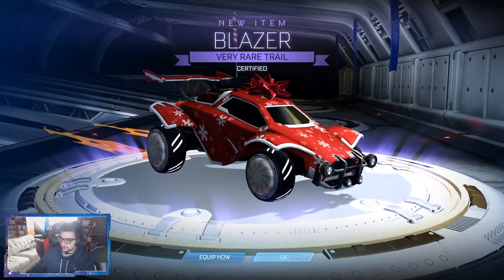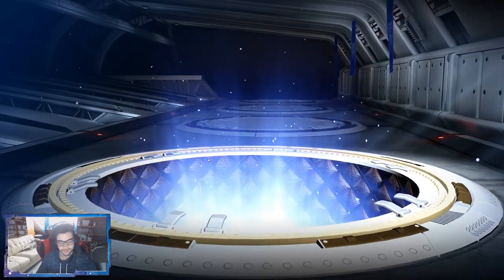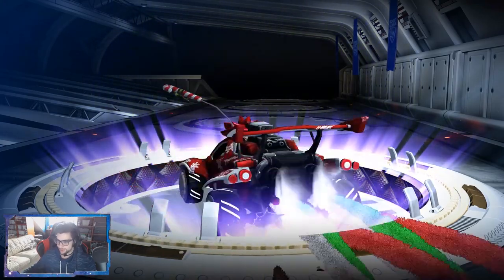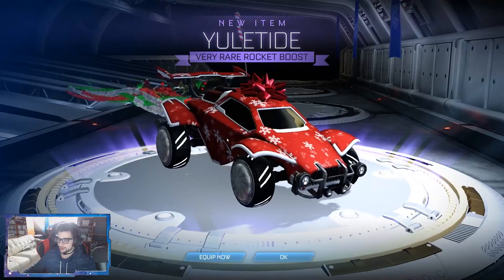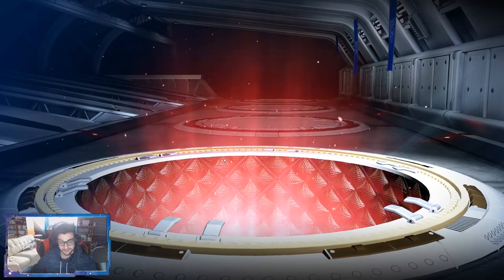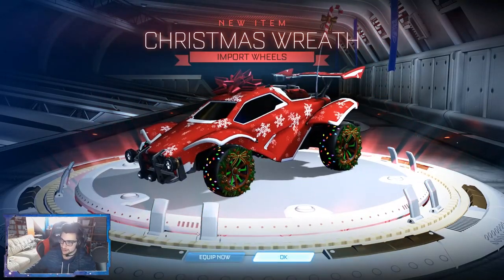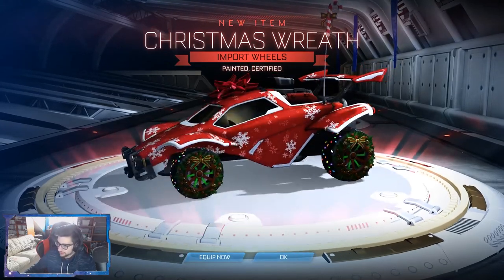We got Blazer Trail Certified - nice, not really something too great but keep on going. Getting the Yuletide Boost - that's cool, nice little winter boost. I don't think I actually have that one. Here we are getting another import - Christmas Reef Wheels, and they're Painted Certified, that's awesome! What's the paint on them though?